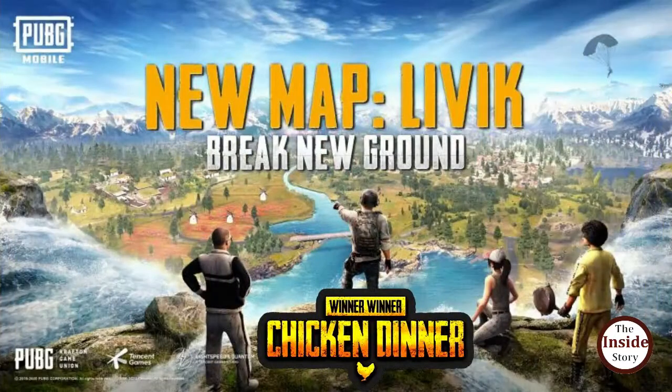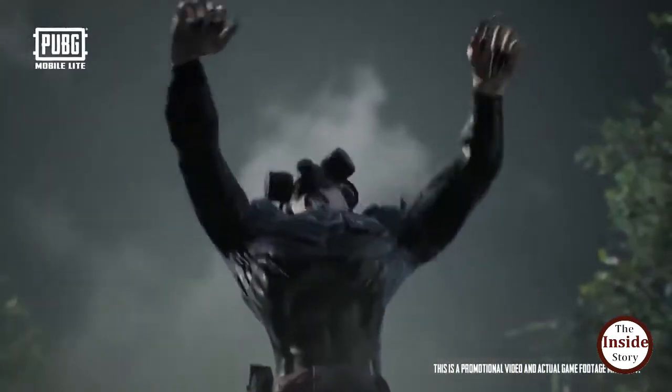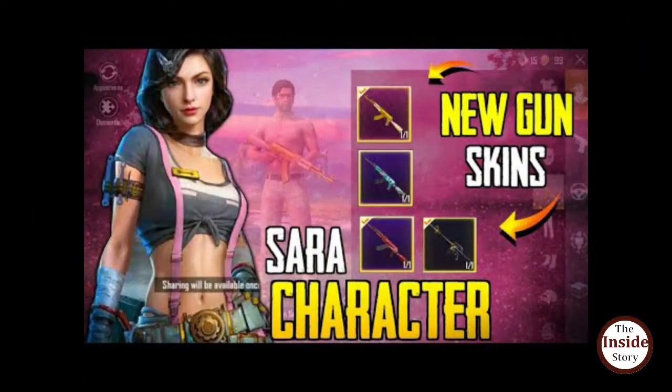The PUBG Lite Update introduces the Livik map for all players. The Spark the Flame theme is also available on Erangel and Miramar maps. The update also enhances the zombie-themed lobby, removes TVM ruins, introduces new weapons, and brings in a new character.